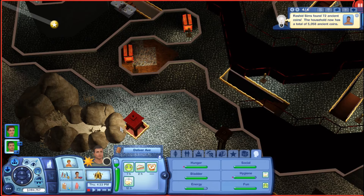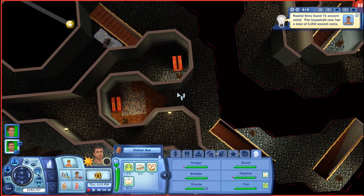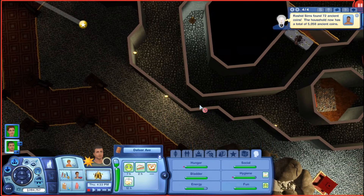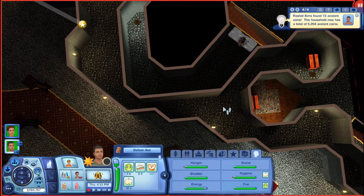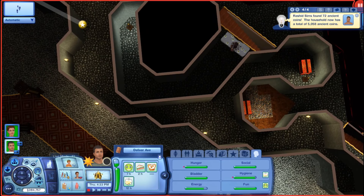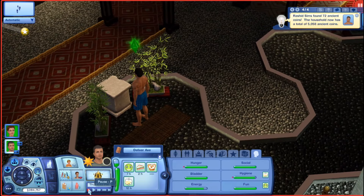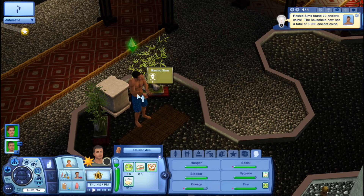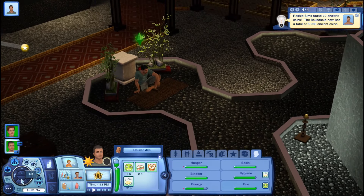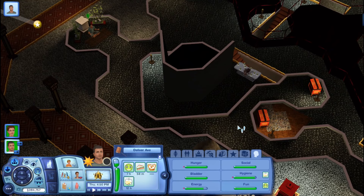Getting through this area is kind of tricky — I want to show you how to get through this, but I haven't played this in a minute. He can't walk through that, but I could teleport him through there. Let's change him into everyday clothes and then meditate, because the easiest way to get through this little crook right here is to make him meditate over here.